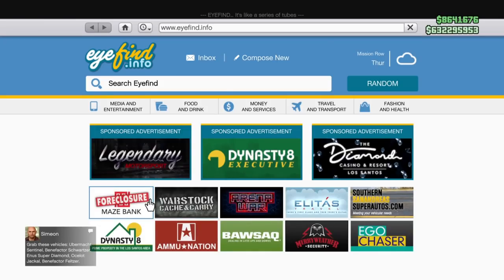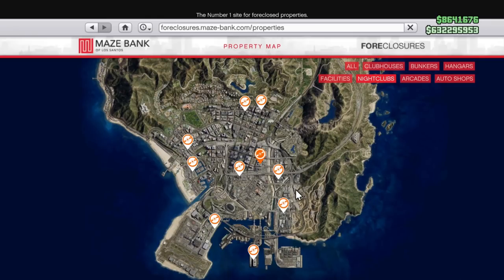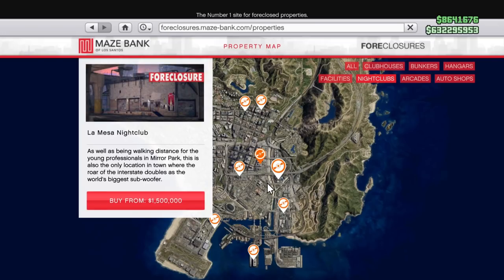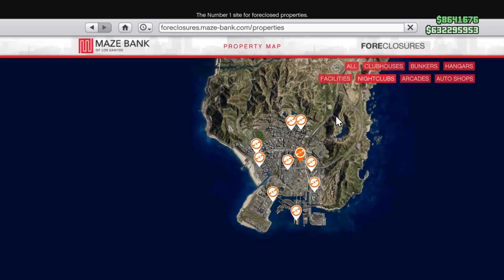First things first, we're going to buy a nightclub. Go into your phone, go to the online web portal, go to Maze Bank Foreclosures, go up to the top and then select the nightclub tab. You'll see there are 10 different nightclub locations — there's really not a bad location. I like to keep mine central to my other businesses. I picked Mission Row, it's roughly $1,440,000, but they're all pretty affordable.